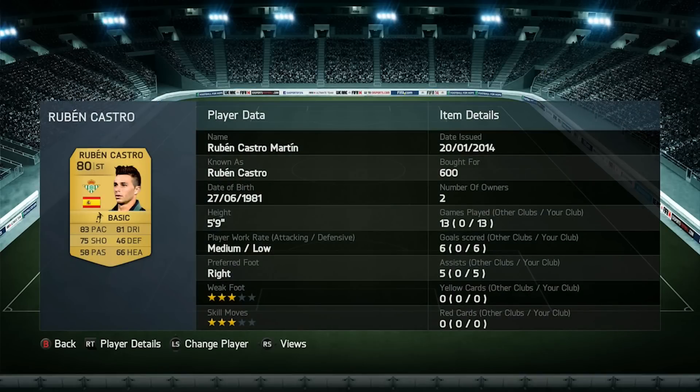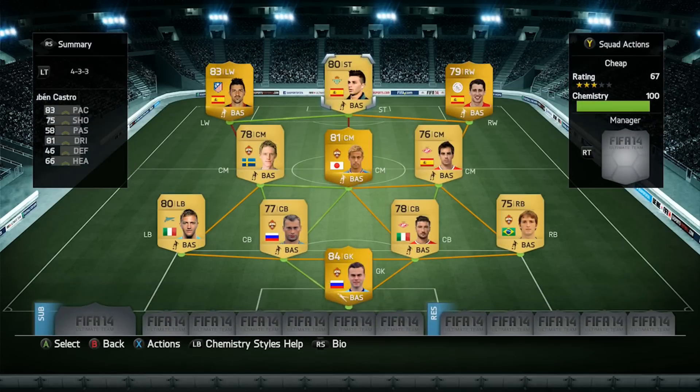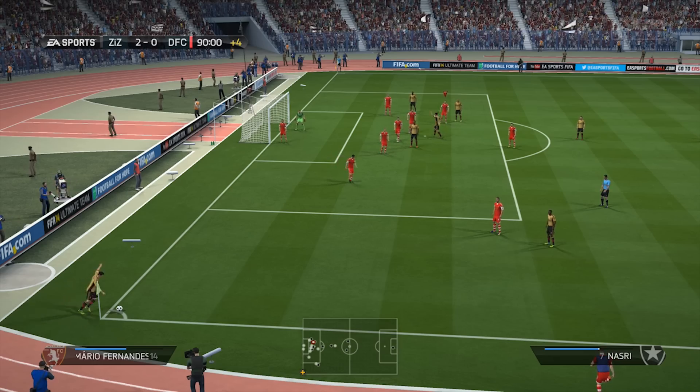In the striker position is Ruben Castro. His finishing is absolutely brilliant — he can finish from almost any angle. His left foot is not bad either but his right foot is just so prolific and clinical in the box. He's got 83 pace and 81 dribbling. He only has three-star skills and weak foot but he still does a really good job with his medium attacking and low defensive work rates.